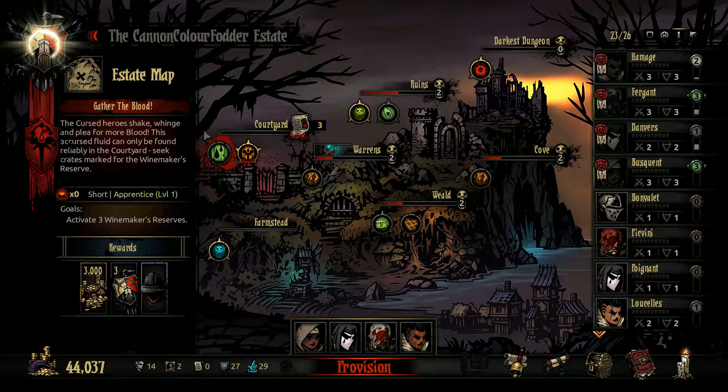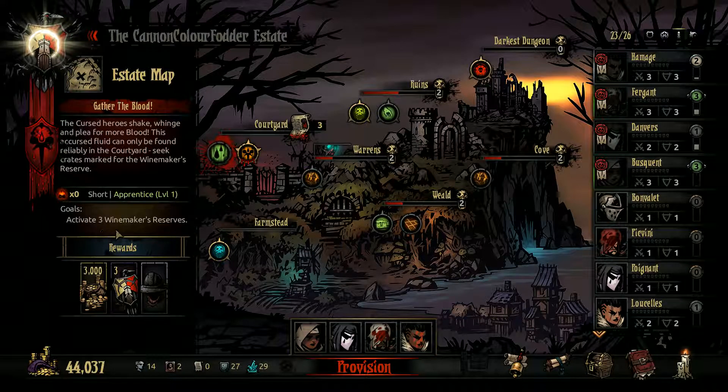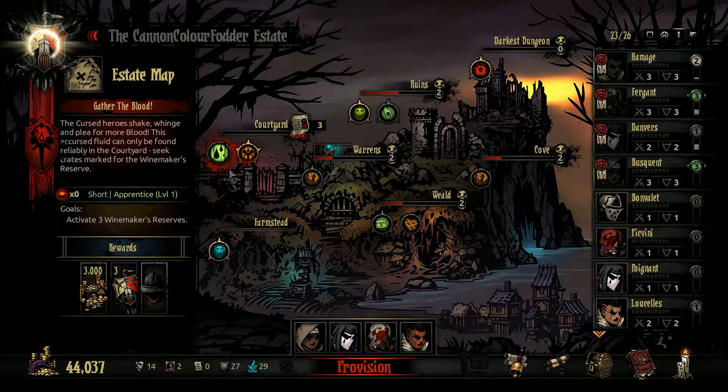Welcome back to Darkest Dungeon. Today we're off on a little short one in the courtyard - we need to activate three winemaker's reserves. We're gonna get some crap trinkets and stuff. I just want to see what this is. I think we collect these because we collected two last time but wasn't sure what they were for, and it looks like we need them to maybe go in here. Not entirely sure but we'll find out.